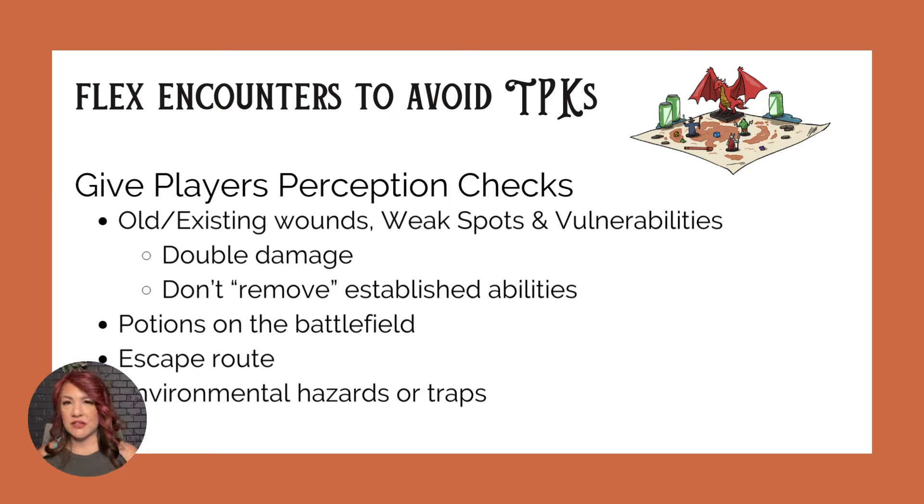You can also give your monsters some additional vulnerabilities and relay that information. There's an old scar on its side that looks like a slashing wound that never quite healed right — maybe that gives them the idea that slashing weapons will deal more damage. If they do start using slashing weapons, let them do double damage. You could also reduce the AC on the wounded area to make it easier to hit.